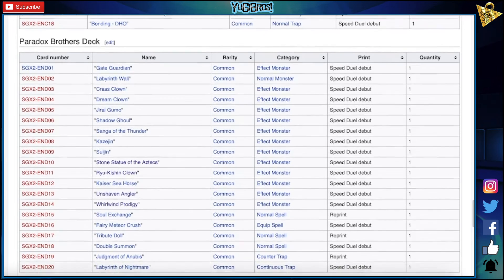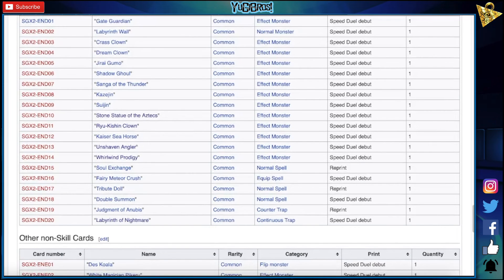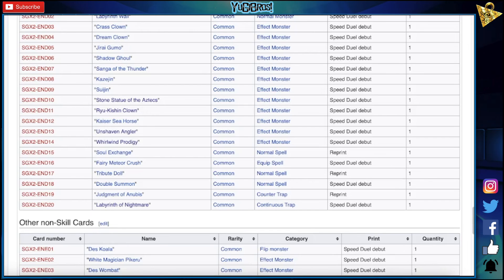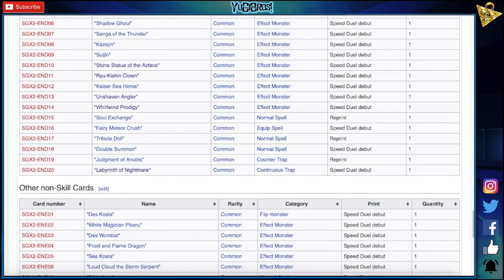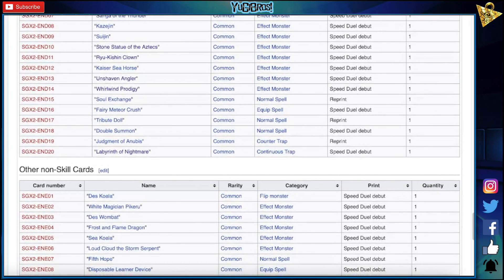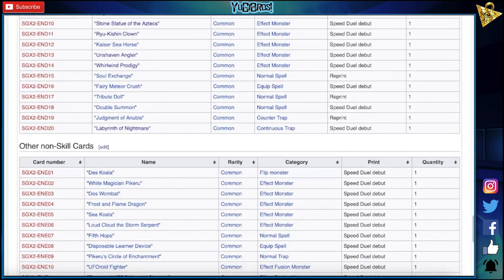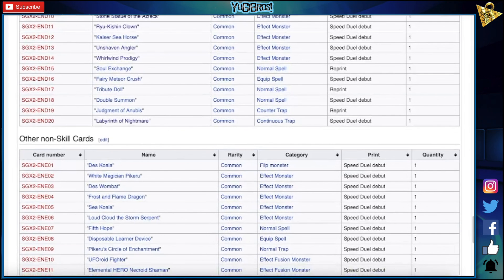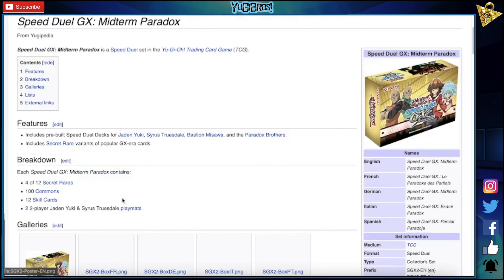Alignment of Nightmare — sure, okay. Other non-skill cards — wait, there's other cards? Desk Koala, that's cool. White Magician Pigaroo, Desk Wombat — oh god. Frost and Flame. Desert Twister, sure. Sea Koala, Lord Cloud the Storm Serpent — oh that's an interesting card. Fifth Hope, sure. Disposable Learning Device, Pigaroo Circle of Enchantment. UFOroid Fire — well, we already knew about that, sure. Necroid Shaman — okay, it's just extra cards in its own little section, that's interesting.